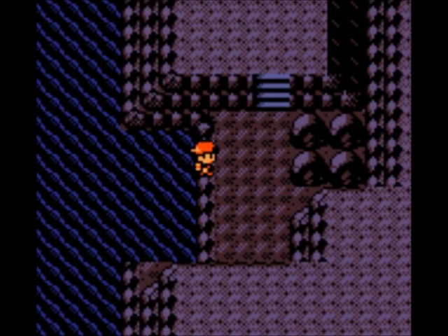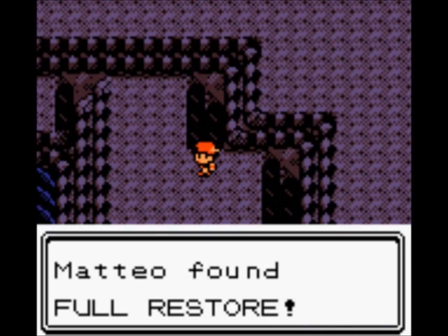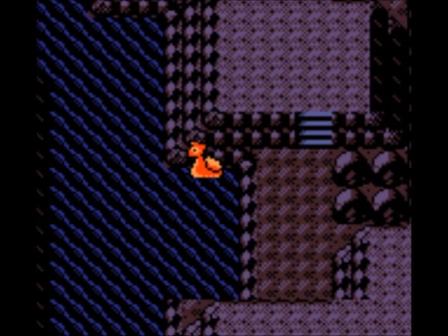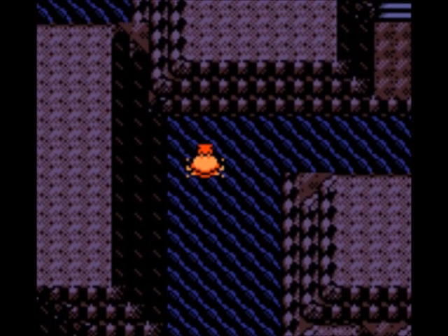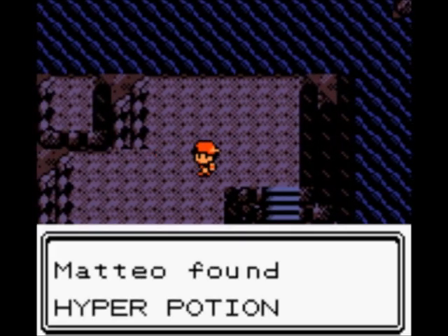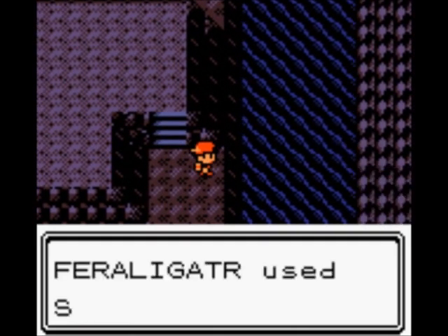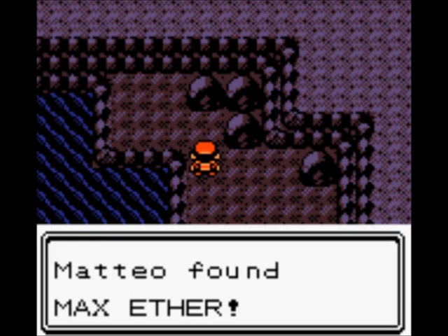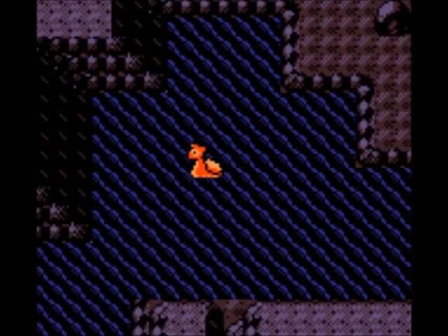By surfing on a Feraligatr that looks a lot like Lapras. There are actually a few items here including this Full Restore - that's actually pretty good, even though I never really use Full Restores. I always save them for the endgame because they're really good, but I never end up using them because I'm way overpowered. There's also a Hyper Potion, and then crossing the water we can get a Max Aether - still not finding the Aether all that useful, as I explained in the last part.